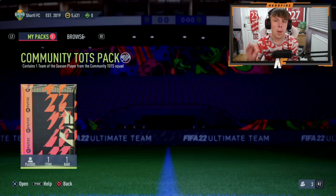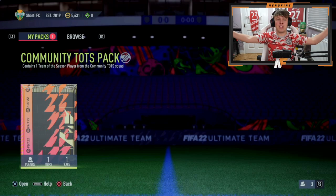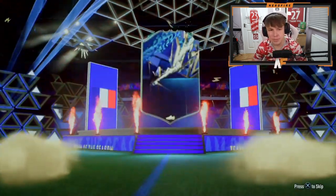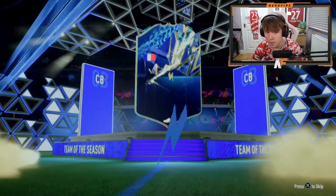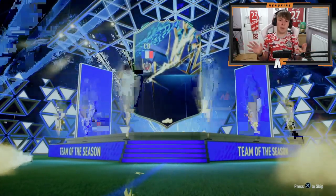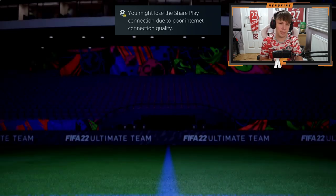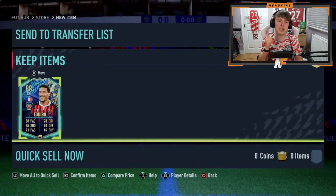Shout out to Eight Underscore Shafi — connection is a bit dodgy but we're going to get through this pack. Number fifteen, the final one — the slow mo is in full force. Not too bad actually — French goalkeeper? No, Todibo again! That's a dub — a solid dub to end it. 88 pace, 90 defending, 89 physical — good way to end the video.